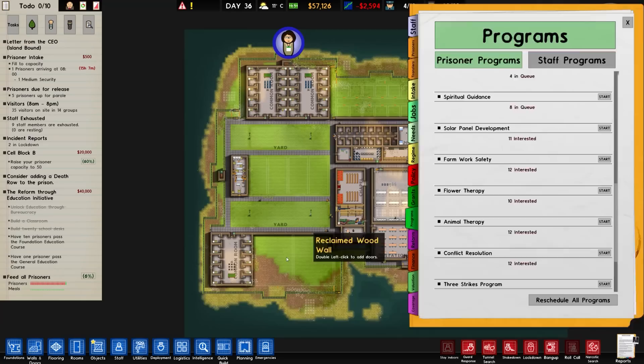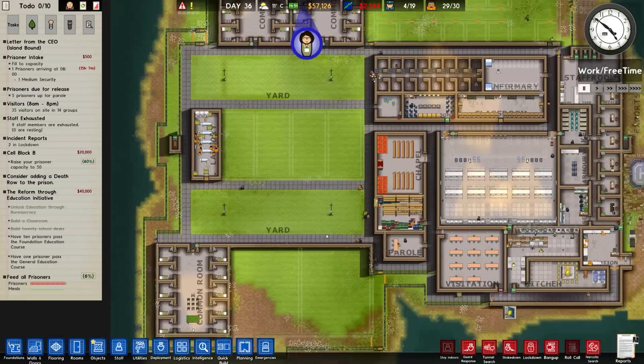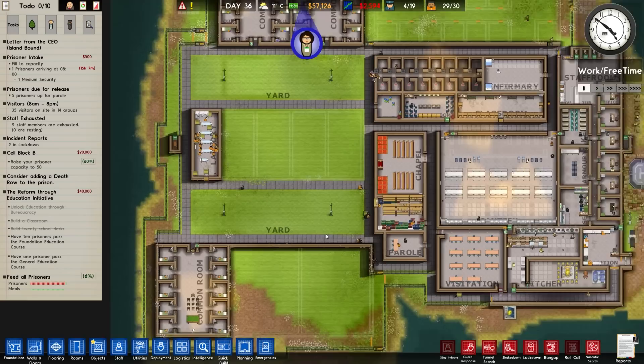Flower therapy is led by a gardener and a flower garden. Next episode at minimum I want two more common rooms - actually two more cell blocks, which includes common rooms. And then we will probably do flower therapy stuff, set that up going.